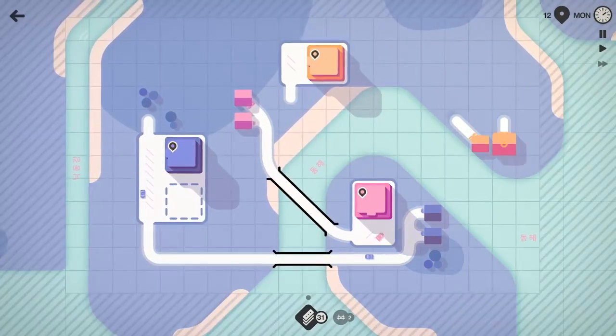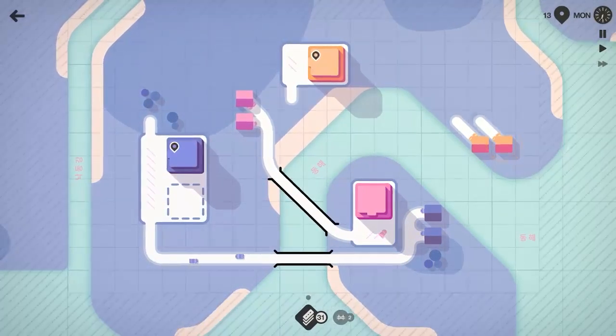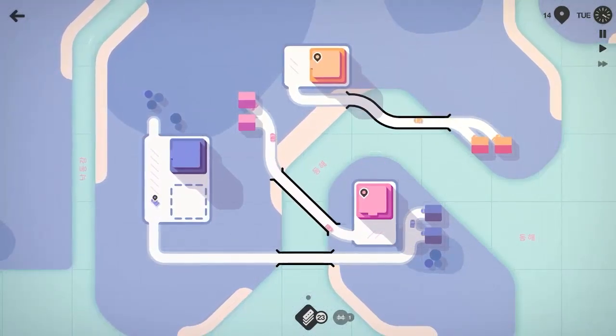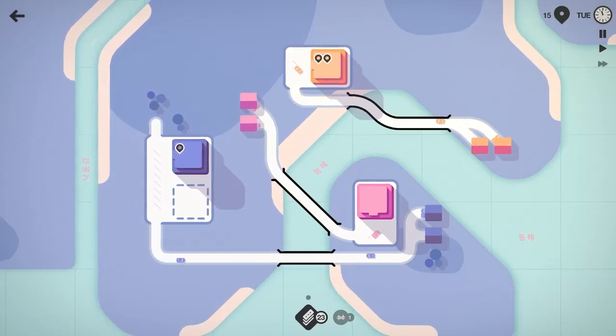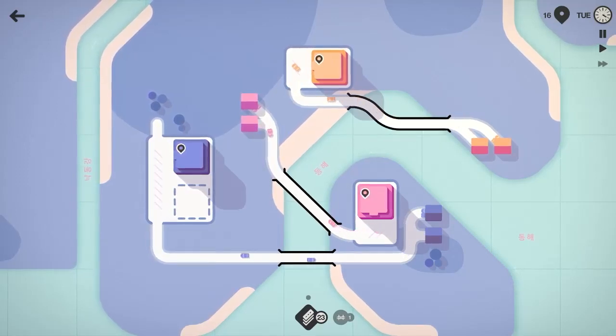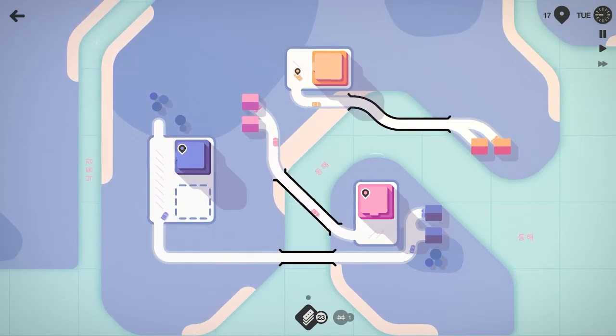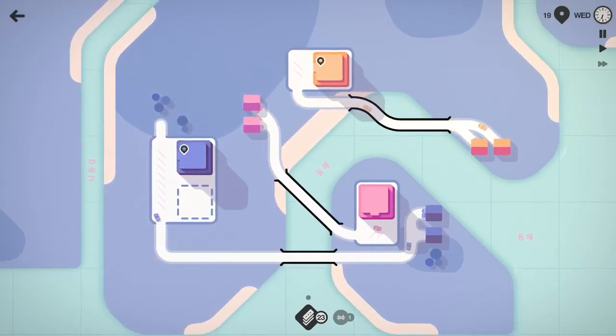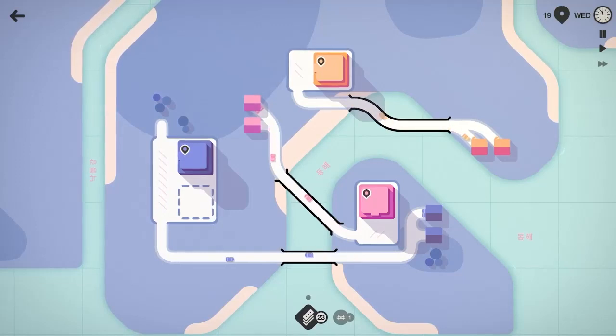So we're going to go ahead and have this house come across like this and we'll have this one turn like this as well, then come over there like that. Not as diagonal as I'd like, but we will do that and get the orangish color hooked into that road network there as well. About 20 grocery trips made here — Wednesday on week two — so we are cruising right along. Fantastic.